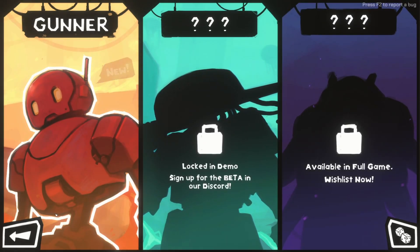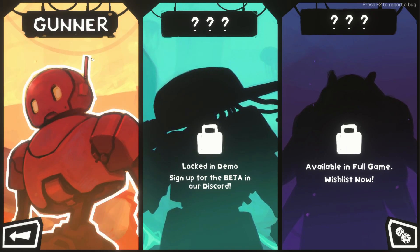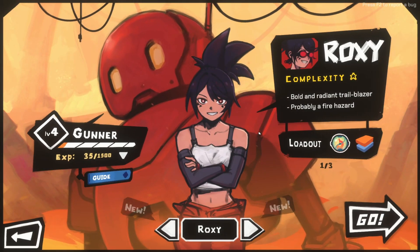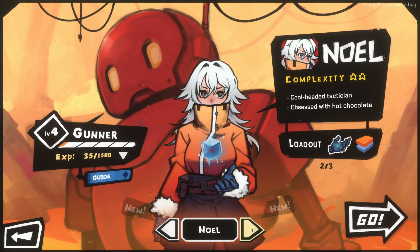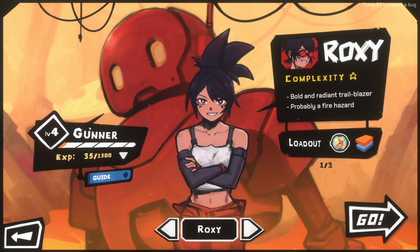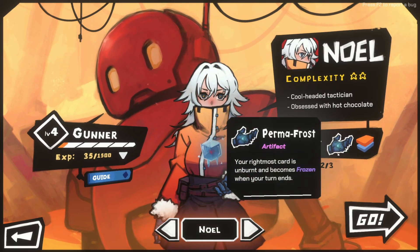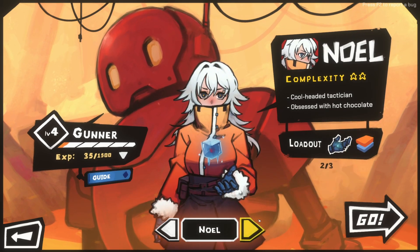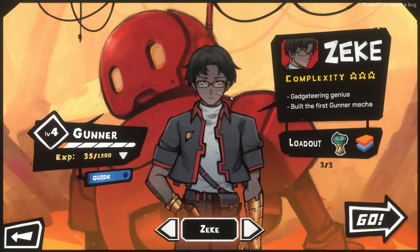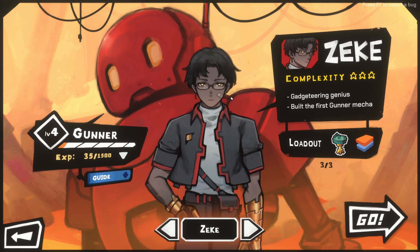Alright guys, if you enjoyed this definitely try it out for yourself - I'll put the link in the description and definitely wishlist it for the developers to get seen, because this is going under the radar a little bit and it's very very cool. There we go guys - a new character locked in the demo as well. I don't know what all this is but I'm finishing for now. I'm definitely playing more of this - you will see me playing more of this. But at the moment I gotta go, so I will see you in the next one. White Falcon out!